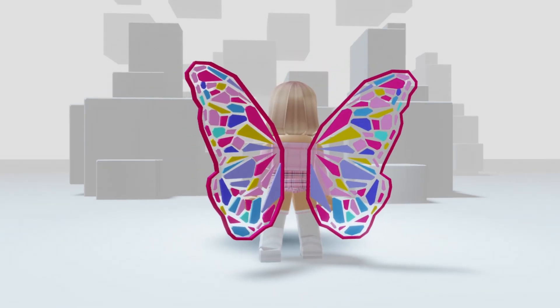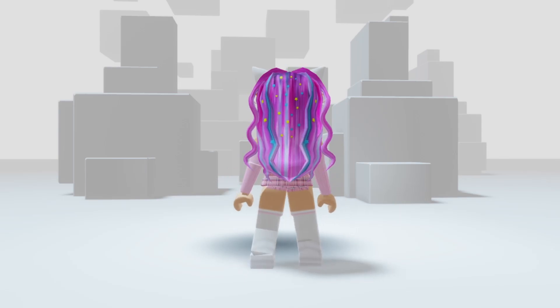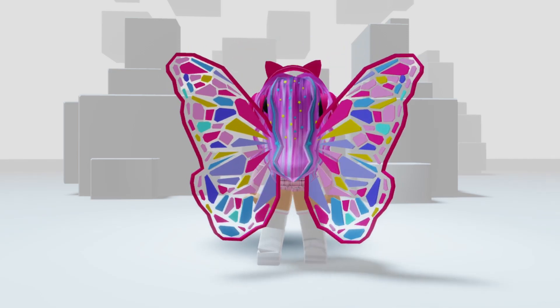The three items are: wings, fairy hair, and pink cat ear headphones. Let's use them all together to see the result — wow, they are cute when worn all together!